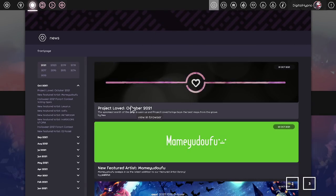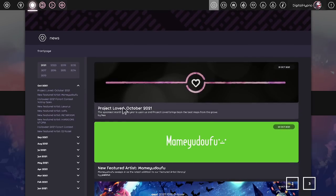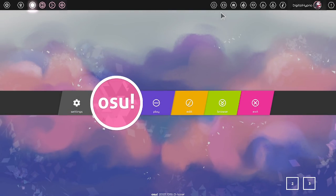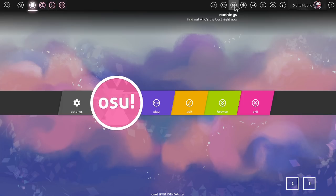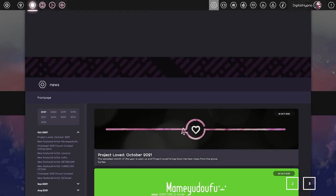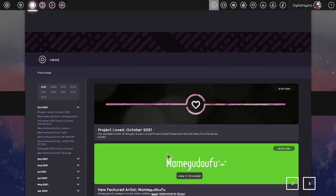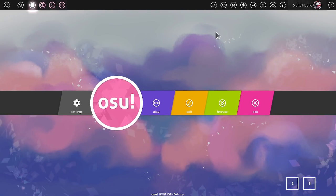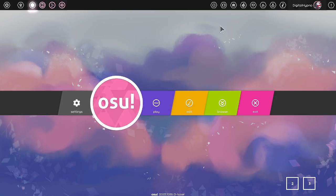This takes you to the project loved page — voting is out, you guys should vote. This takes you to the news section of the website. One very distinctive characteristic of lazer is that a lot of stuff you'd typically have to go to the browser for is now integrated directly into the client — it is just insane. The news page, for example, is also accessible through the osu! website, but the fact that it's built into the client is really, really nice, especially for people who struggle with tabbing in and out of programs on lower-end computers.